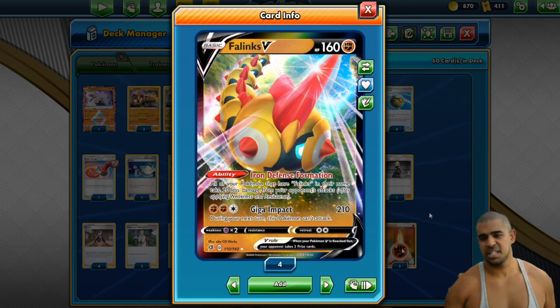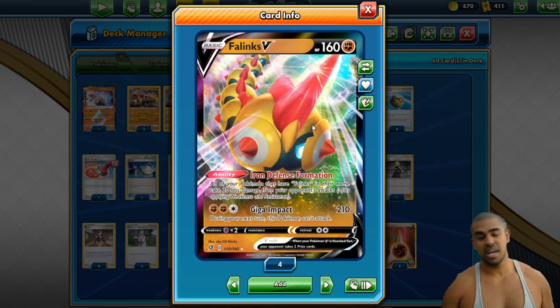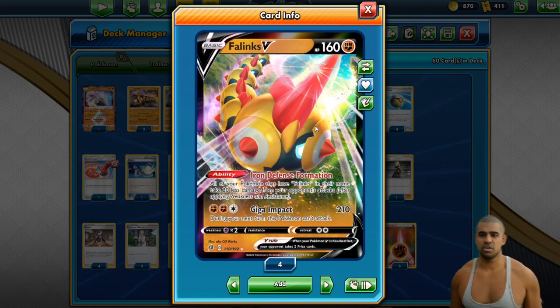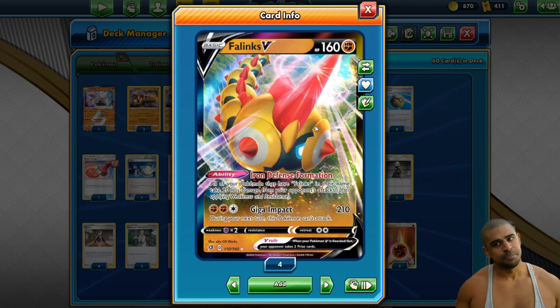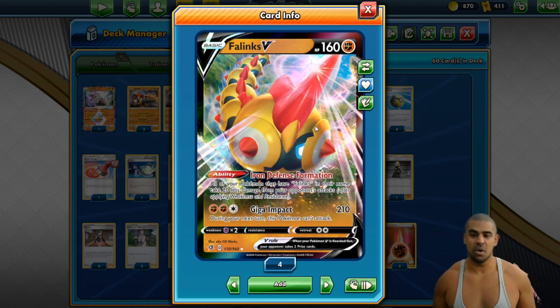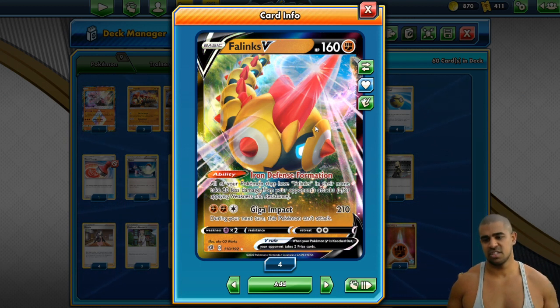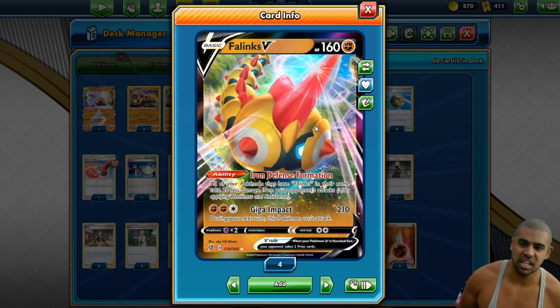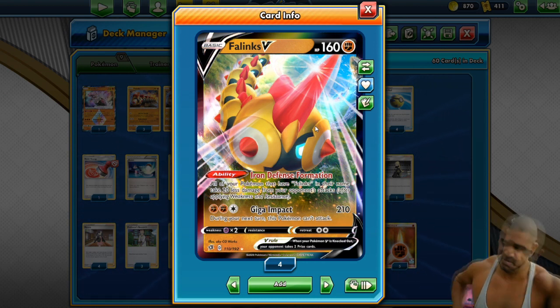Because you've only got 90 HP on the little geezer, that ability doesn't really come up much. When it does come up though, it stops your opponent's Boss's Orders pulling them out and easily taking them out. He's only got 160 HP himself. His attack, Giga Impact, is quite decent — 3 for 210, no drawback apart from you can't attack next turn. That's not bad, sometimes if you have to just clear the way of like a Zacian or something. If you've got a Dojo in play, you can just get him out of the way.